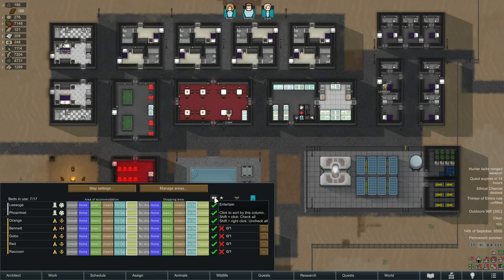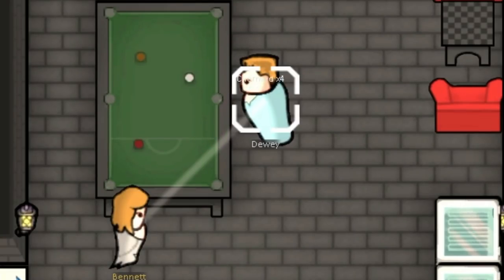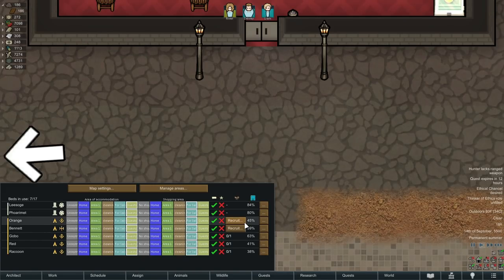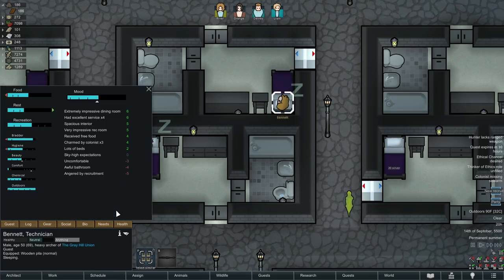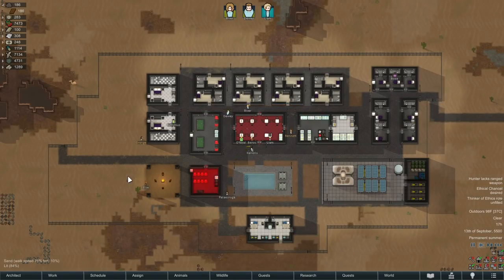At the end of the guest tab are two columns: entertain and make friends. If you check entertain, your pawns assigned to entertain in the work tab will come and charm your guests to try and increase their mood. If you check make friends, your pawns will actively attempt to make friends with them. Pawns that have made enough friends in your colony can be recruited but at a large faction relationship cost. The guest info tab shows how much recruiting them will damage your relationship with their faction, so use this wisely.